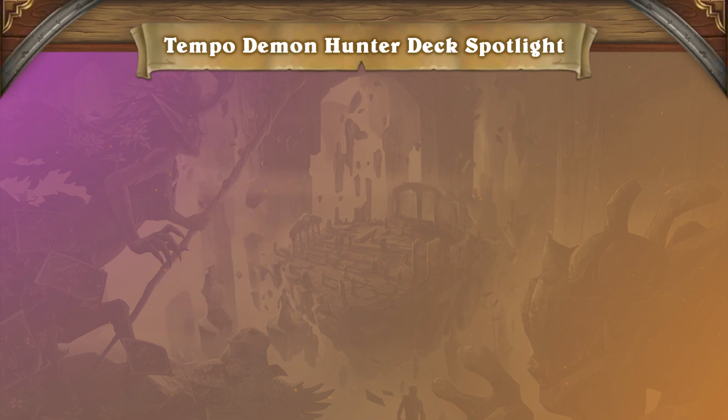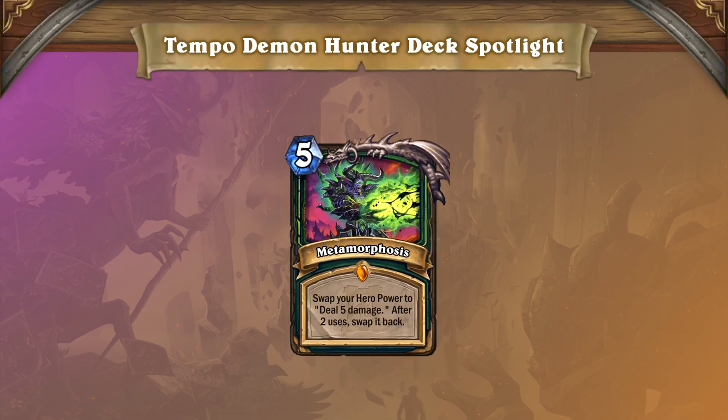Let's just say all of that isn't enough for you either — Demon Hunter has more burst damage in the form of Metamorphosis. This legendary spell allows you to do 10 damage worth of hero powers over the course of 2 turns. Metamorphosis also helps get that final bit of reach, even through a Taunt minion.